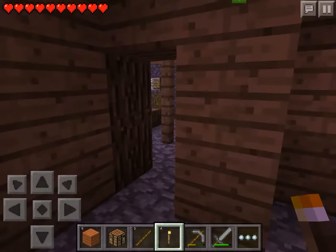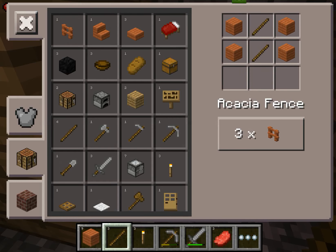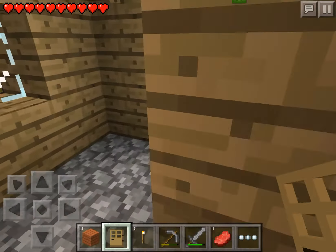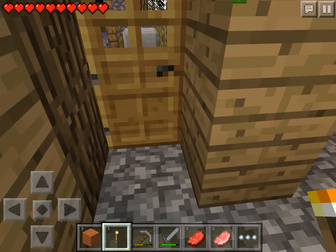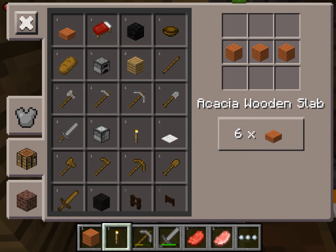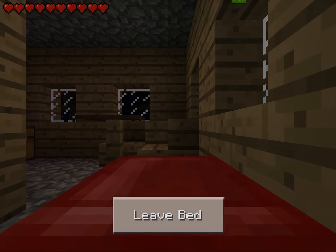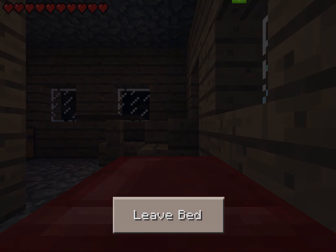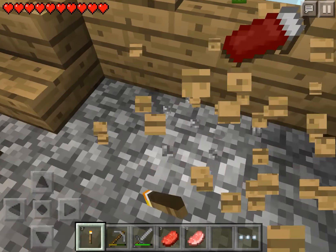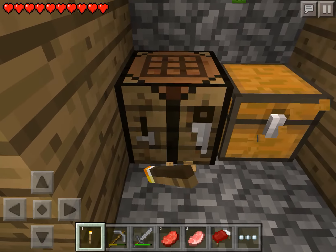Set down a bed — this will maybe be our house for the night. Make a door, just basics. This will be like a little house. Close it off. Let's make a bed. And we're up — that was all we really needed to do.